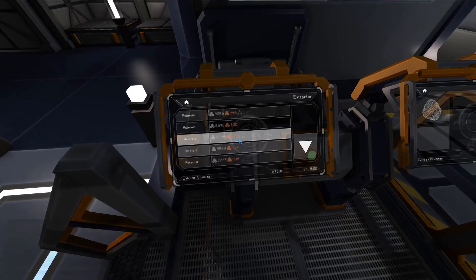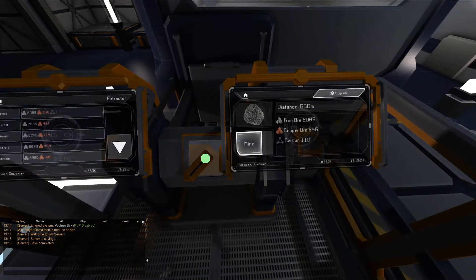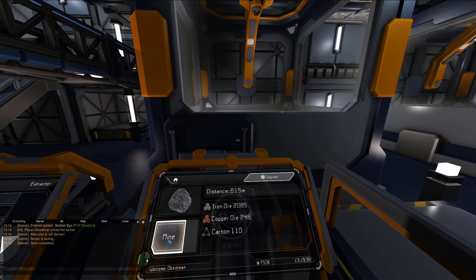The screen on the left shows all asteroids within range of your ship, including which and how much of each resource they have. Left-click on an asteroid you want to mine, and the screen on the right will display more detailed information about the asteroid, like the names of the resources and how far away from your ship the asteroid currently is.